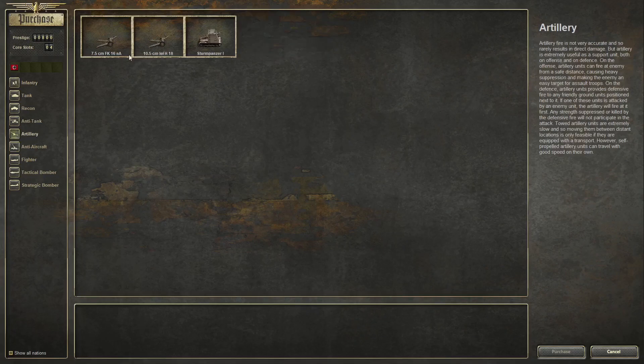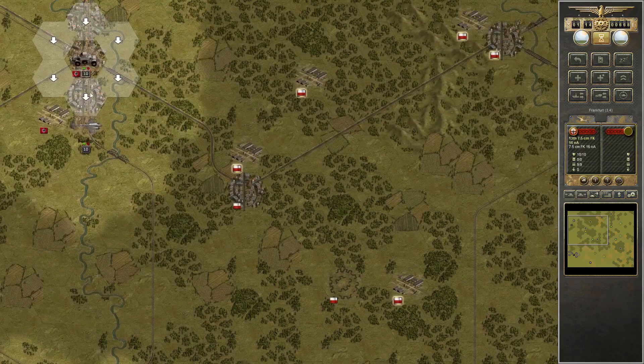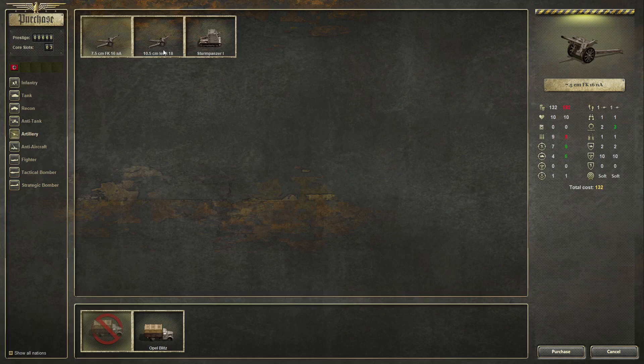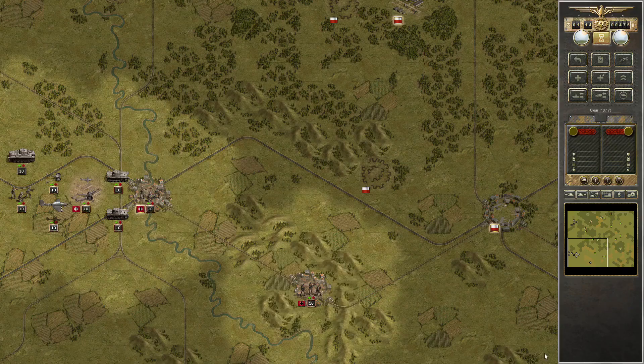Let me just buy the units that I need to buy. I'm buying actually four pieces of artillery here: a 75 without a truck, a 105 without a truck, and a 105 with a truck. That's what we can afford on Rommel.